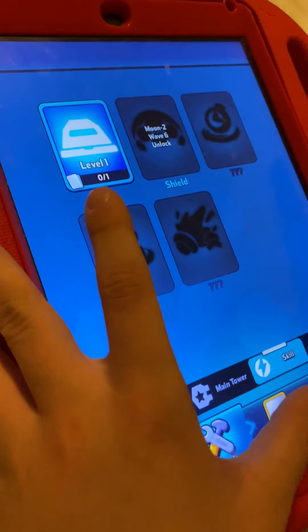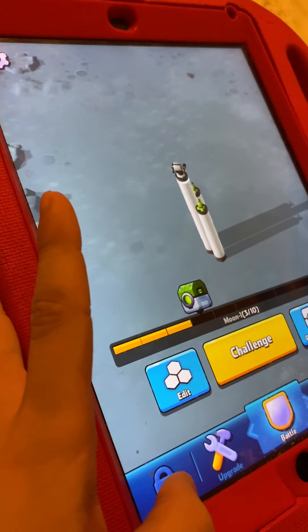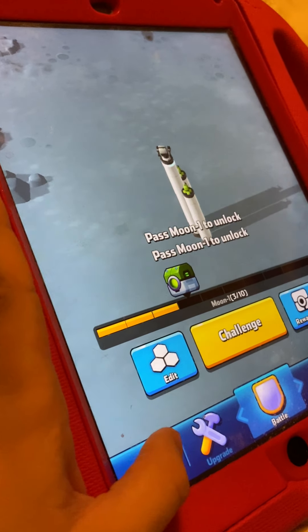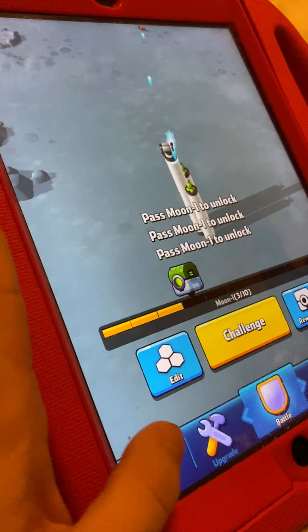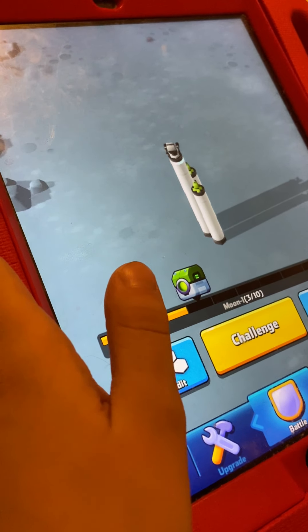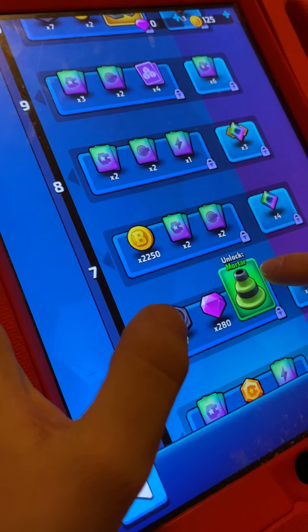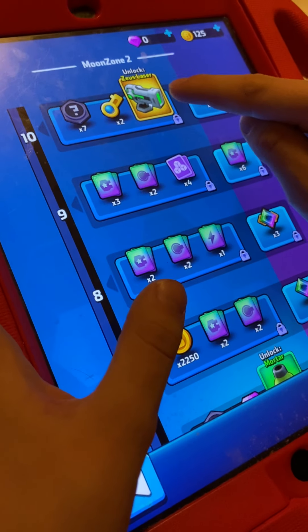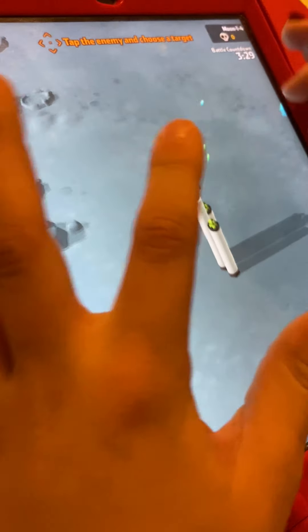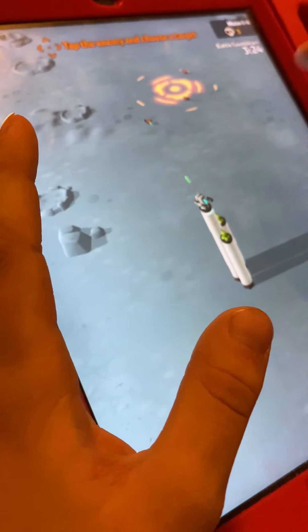Never mind, it was just unlocked. So I have this on my dad's phone. This shows the planets and you can see that's the one I'll get later and that's another one I'll get later. So now you can see I have two — last time I had one.